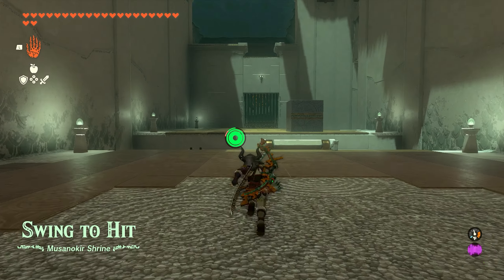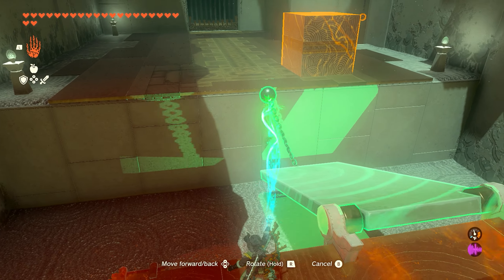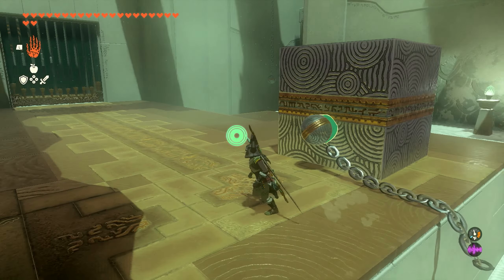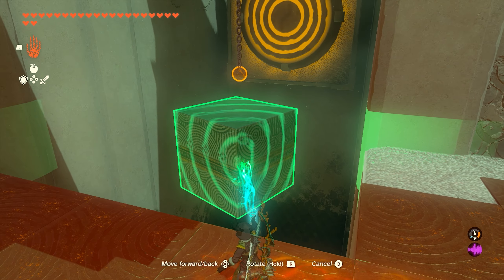As soon as you enter the shrine, work your way down the stairs. At the bottom there's a small ball — use Ultra Hand to pick it up and attach it to the block, which will create a bridge to get across. You can then use Ultra Hand again to grab the block and separate it, bringing it over here.